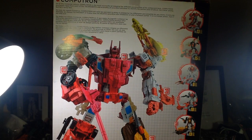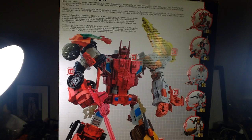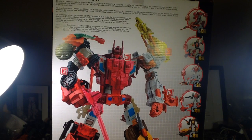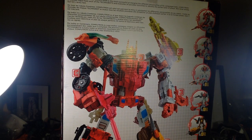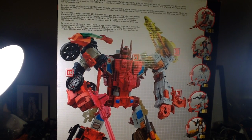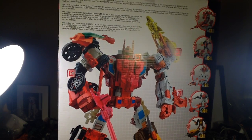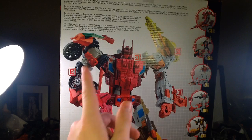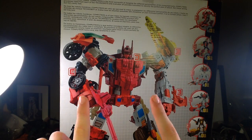And it has the bio right up there. It says: 'Of all the Combiner robots, Computron is most successful at merging the different personalities of his component bots. Computron processes input from each of the Technobots and evaluates all possible outcomes to identify the perfect plan of attack. He's never wrong, but he's rarely fast.' And he's also created by Grimlock — yeah, you know, Grimlock, the really stupid Dinobot. That's cool.